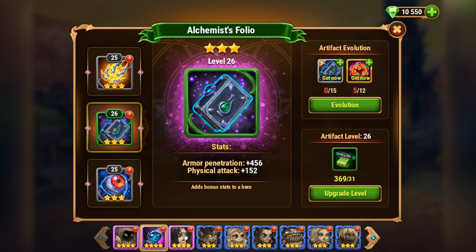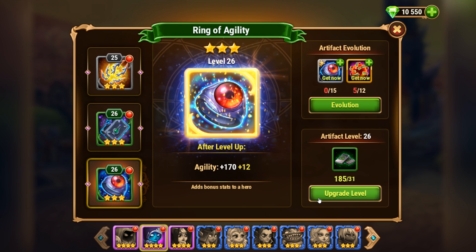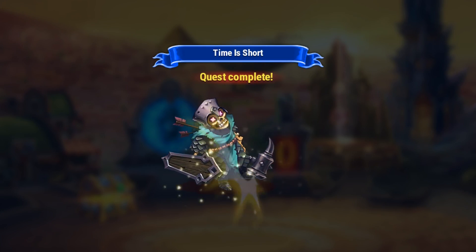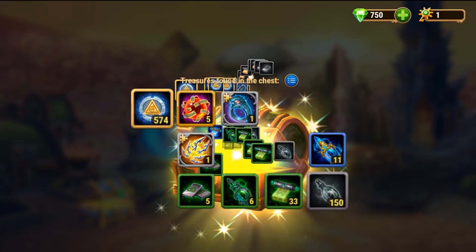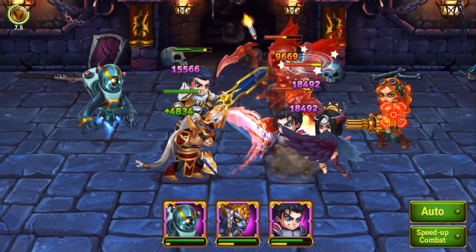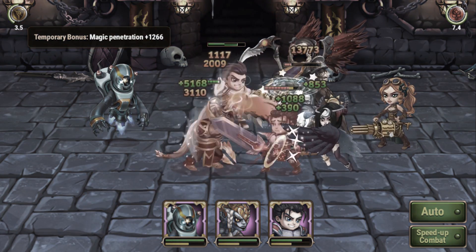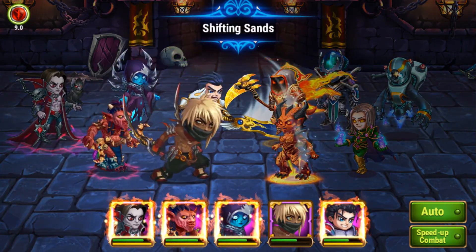For instance, upgrade an artifact weapon for your main tank, an artifact book for your damage dealer, and as for the artifact ring, level it up evenly for all heroes. And of course, don't forget to send your heroes on expeditions and open the artifact chest to get as many resources as possible. Also, try to avoid using mages and physical heroes in the same team, since they won't take advantage of each other's artifact bonuses. Instead, assemble your team so that your artifact bonuses are diverse.